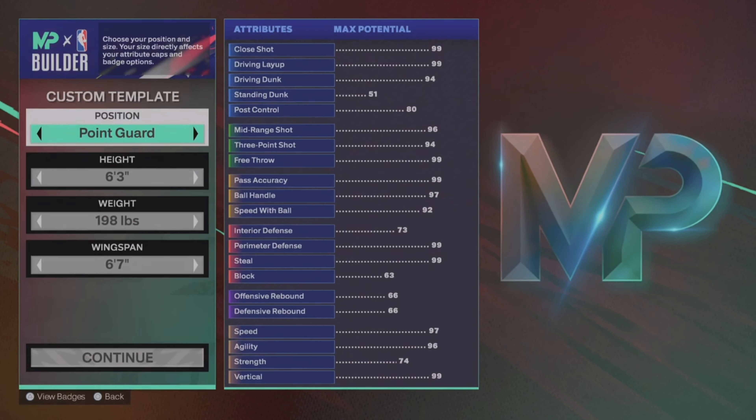From here it's gonna ask you what you want to do — just click 'Choose Team.' Preferably you want to pick an actual good team so you don't get into the game, but I just picked the Wizards. It doesn't necessarily matter. From here, just skip through all the unnecessary cutscenes and hop straight into your NBA career.